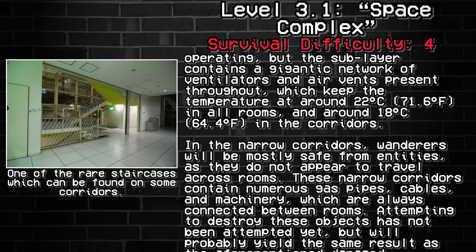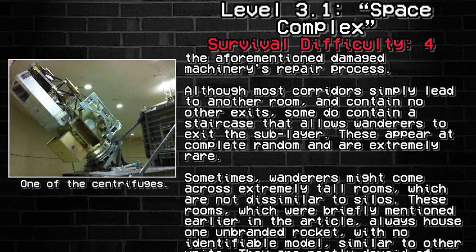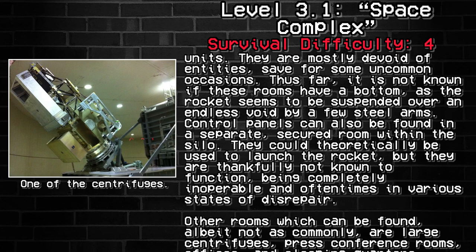Attempting to destroy these objects has not been attempted yet, but will probably yield the same results as the aforementioned machinery repair process. Although most corridors simply lead to another room and contain no other exits, some do contain staircases that allow wanderers to exit the sublayer. These appear in completely random areas and are extremely rare. Sometimes, wanderers may come across extremely tall rooms not dissimilar to silos. These rooms always house one unbranded rocket with no identifiable model, similar to the other units. They are mostly devoid of entities, save for some uncommon occasions.